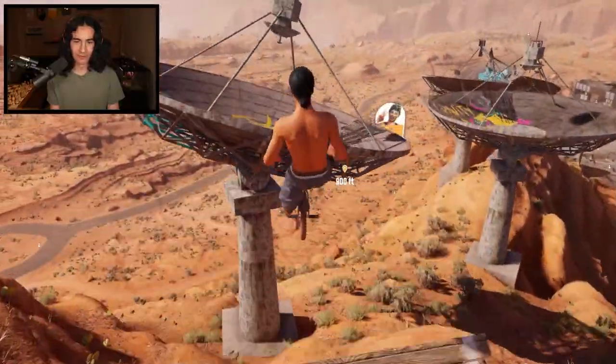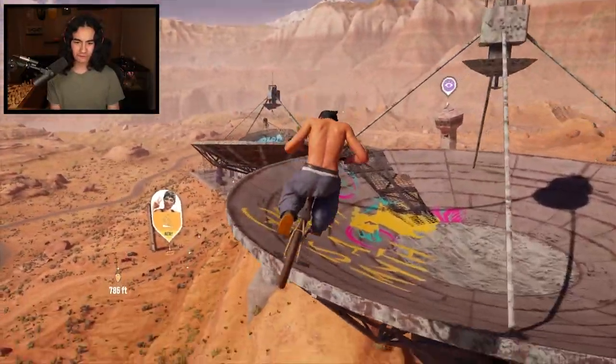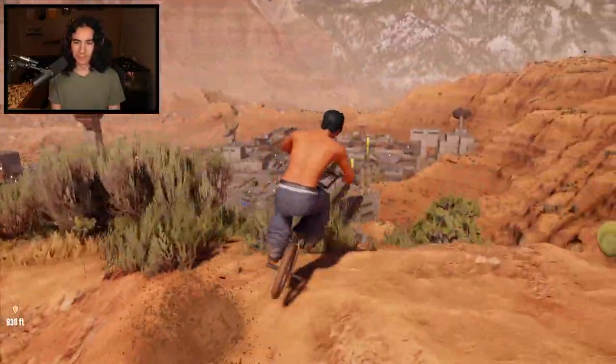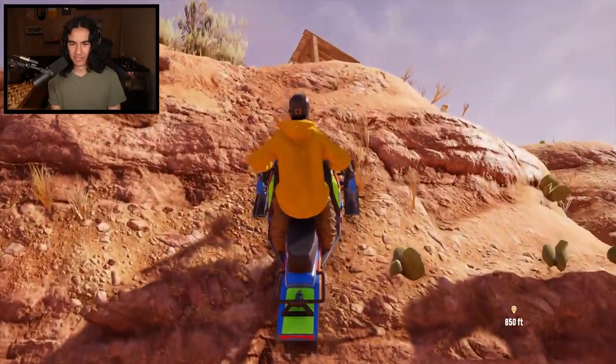We're going to try to hit all of them. I don't know if I'm going to be able to. I'm definitely going to try. Here we go. Huge front flip across — we almost made it. We really need to gain some speed is what I've learned. Don't go down the mountain. That was a close one. Nice, I'm snowmobiling back up the hill.